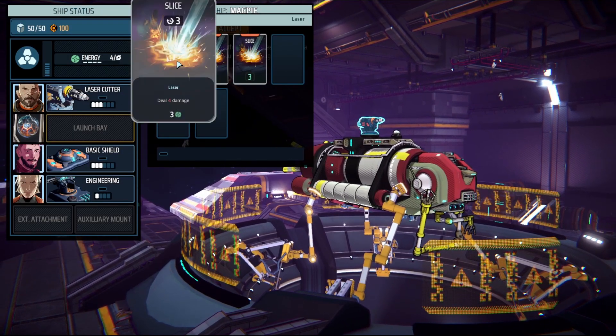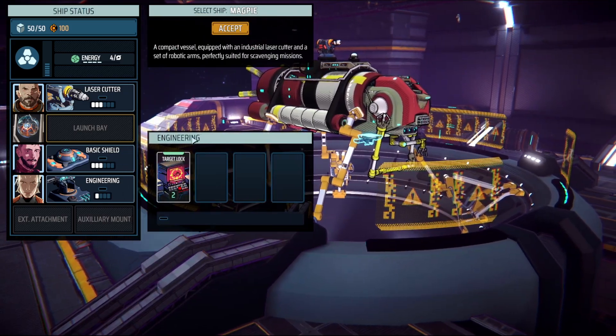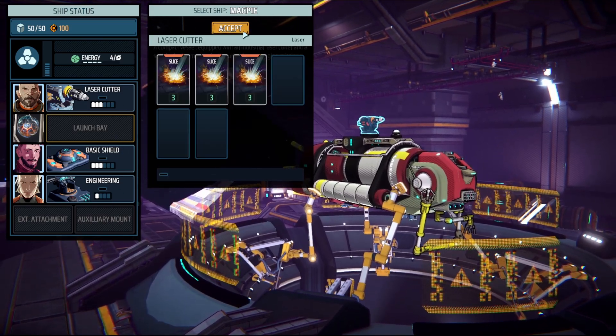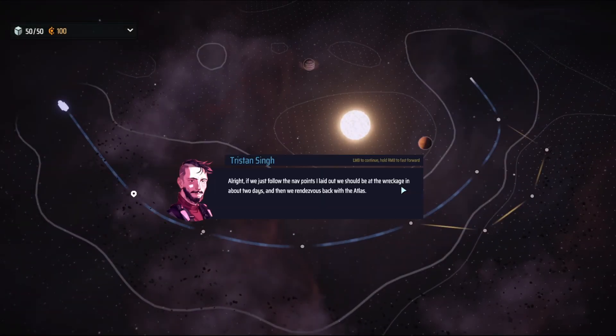Here's how it works: the parts of your ship determine your starting cards. We'll get more into the systems as we play, but that's basically it. The more parts you place in your ship, the more cards you have in your deck. You also gain cards as you play.